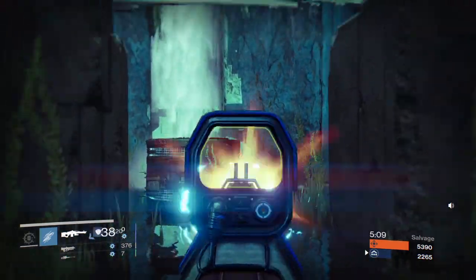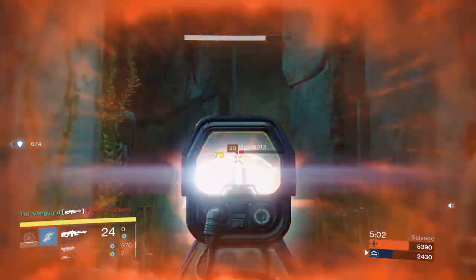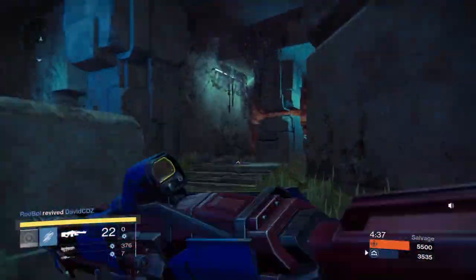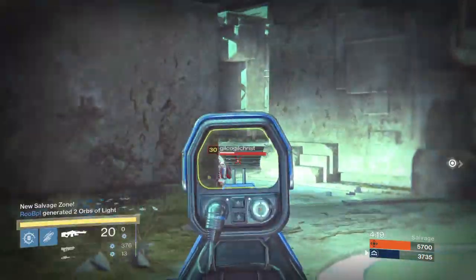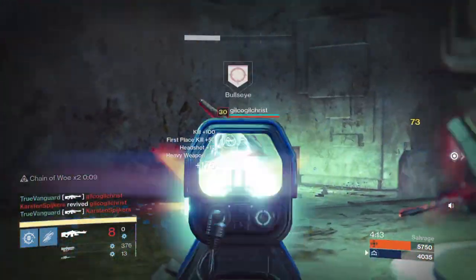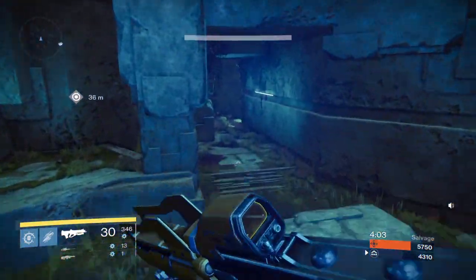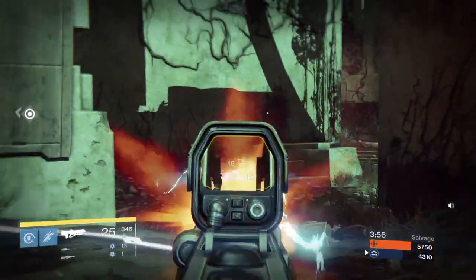I make my way up to the high heavy. I'd gotten the low heavy and since I'd just wiped their team, hopefully they wouldn't get to that high heavy first. Just one guy got to it — we went one on one and I took him out. Now me and the one blueberry near the heavy are the only people with heavy ammo, which is great. Controlling heavy is a big deal — I always say prioritize heavy ammo. If a new relic and heavy ammo pop up at the same time, go for the heavy. You'll get more points with heavy than with one relic capture.